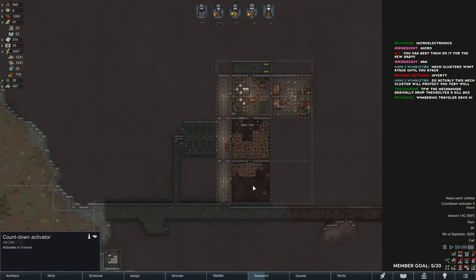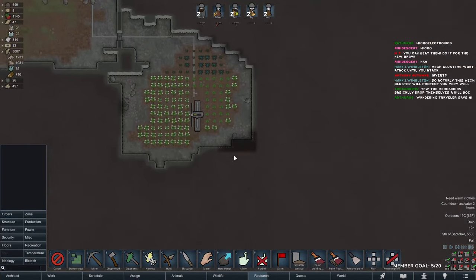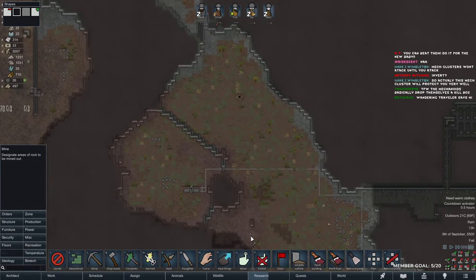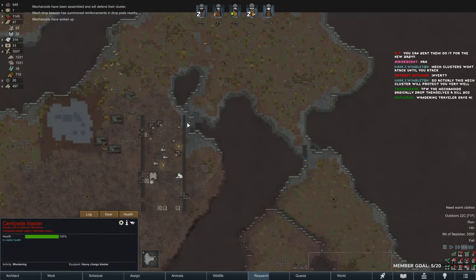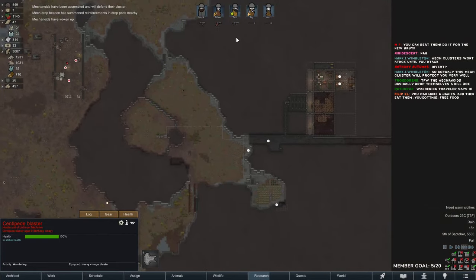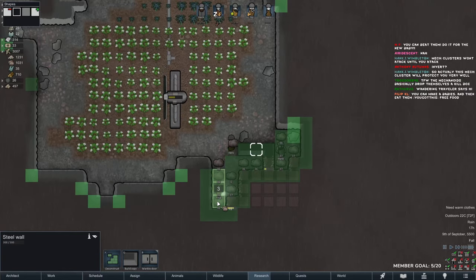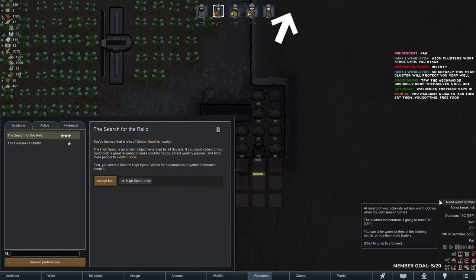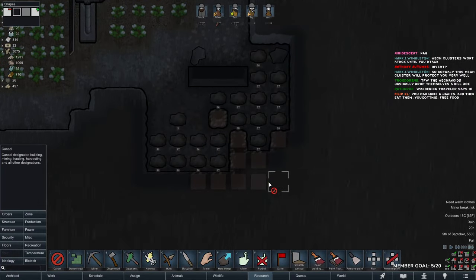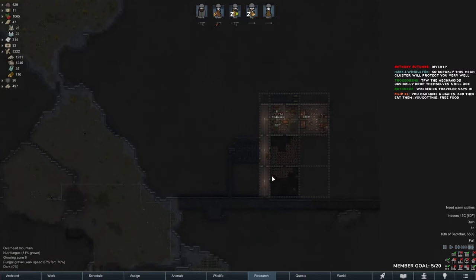It will activate in five hours — then we will see what we're dealing with. I should probably mine some more stuff and get some more steel. They're just going to chill — it can take care of raids for me if they spawn up here. They really like to mine.